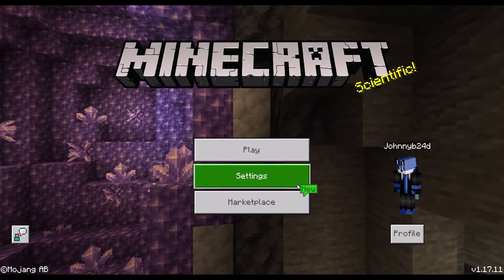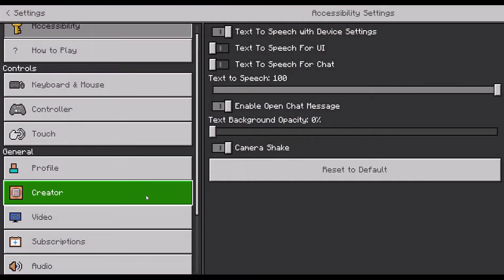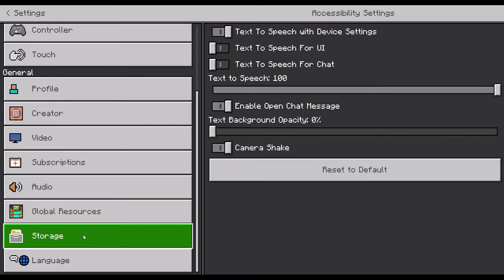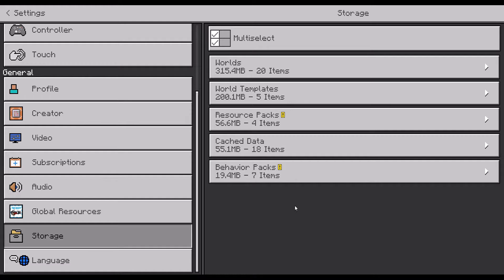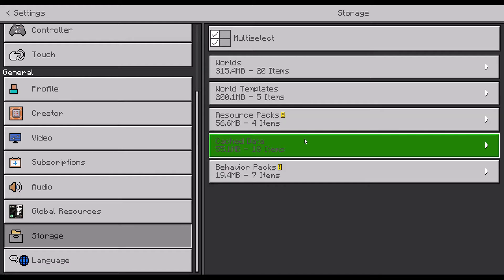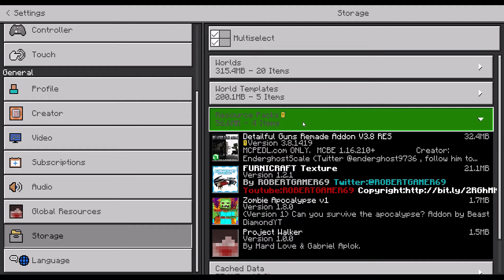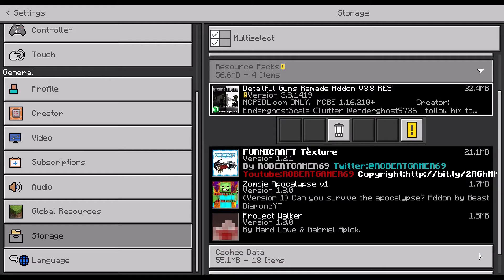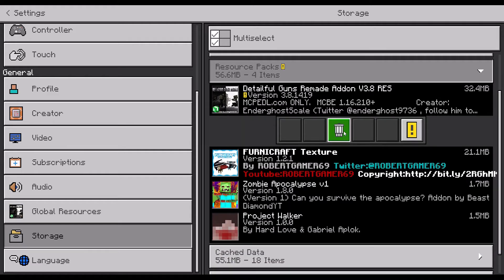So you're gonna go into Settings, then down to Storage, and then you're gonna click on whichever one you want. So if I don't want a resource pack — like this one, which isn't for the right version — click on it and hit this little delete button right here.